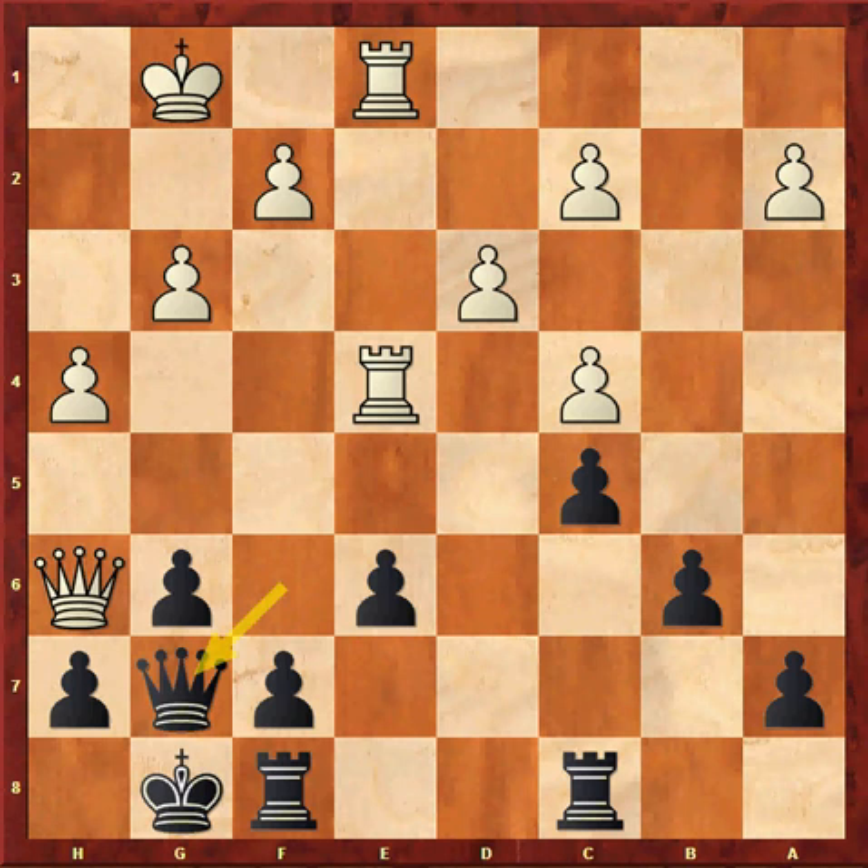Hi, today I want to look at a game where I'm playing black against Israeli Grandmaster Elan Manor. In this position it is equal material. I have just offered a queen trade with Qg7. How would you respond?